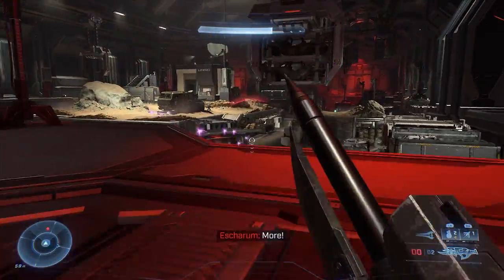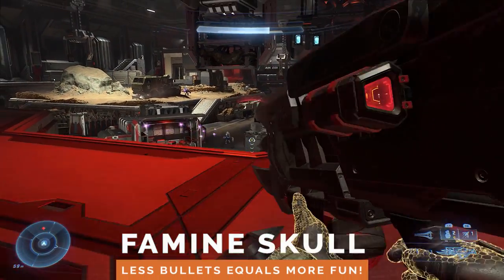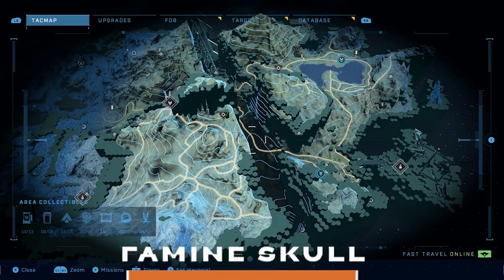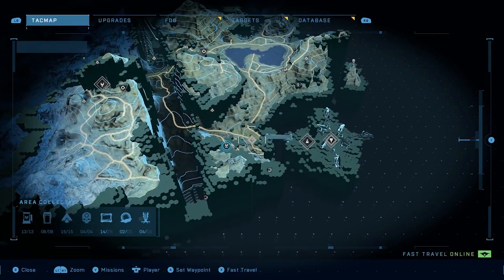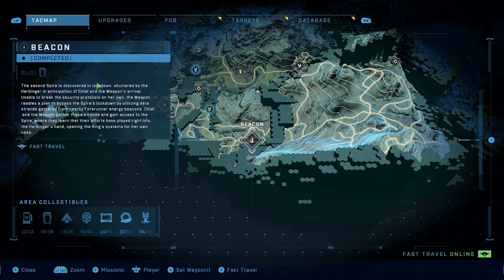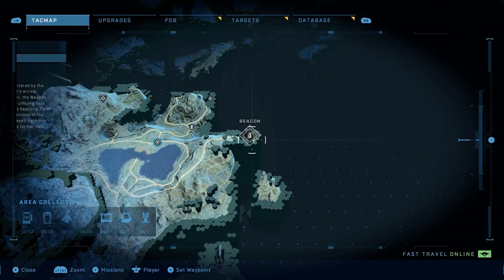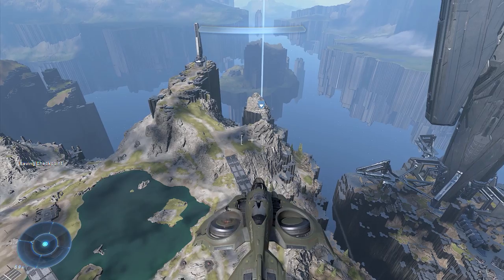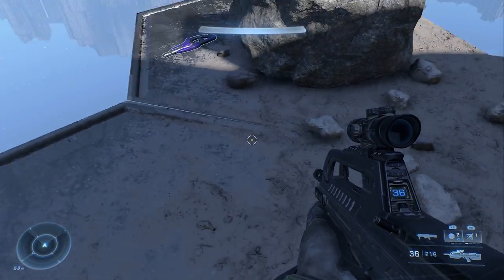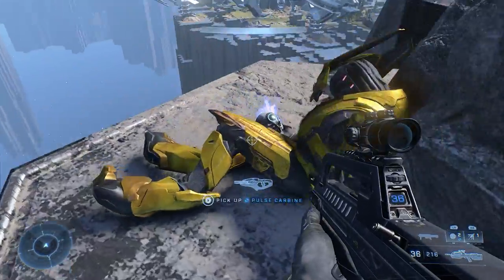The Famine Skull reduces the ammo that you get from weapons that enemies drop. Who needs all that ammo anyway? By the time you get to the fourth region of the map, you'll likely be in the middle of a mission called The Sequence that requires you to go to four beacons. Near the beacon to the east is a tiny little patch of land that has your skull. The easiest way over is to take a wasp or a phantom and fly there. Search around the area and you'll find the skull in the hand of a dead yellow elite.